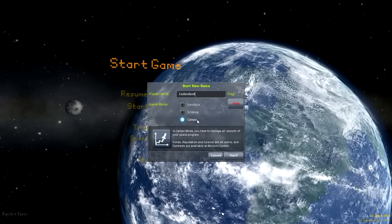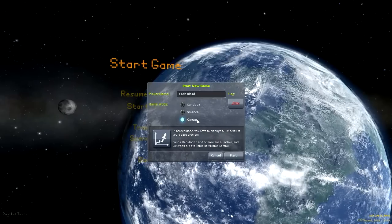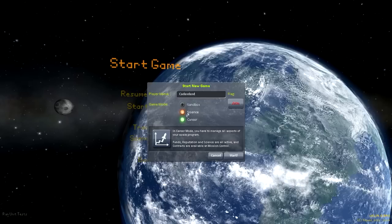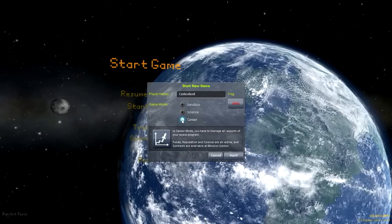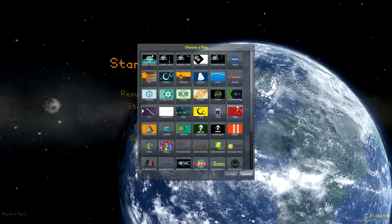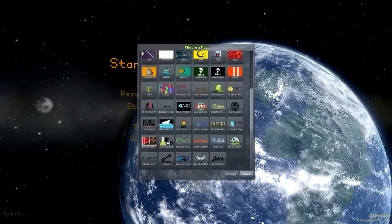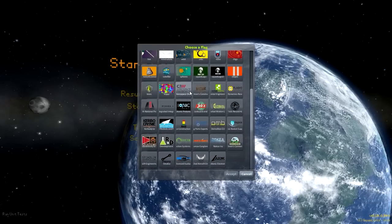This career mode down here is the implementation of contracts mixed in with science. So this is the one that you want to select for this new update. And on top of that, if you check out flags, there are some new flags, which is a minor implementation.